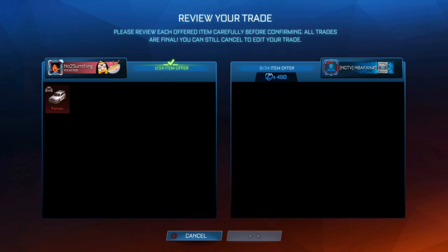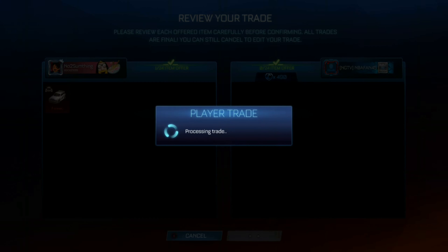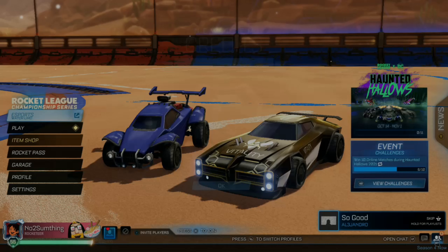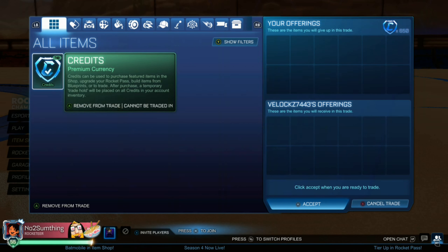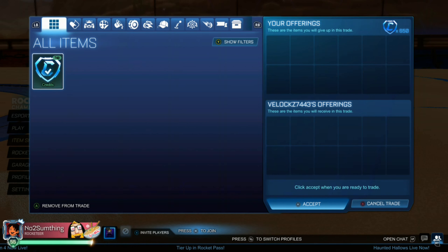Once again, all these trades are pre-recorded, so I'm sure the prices have changed since then. But I believe Fennec is still 450 to 550 — it's gone up and down a little bit, but it's still around a similar price. And right here, we're going to be paying 650 credits for White Hypnotics, which are at 900 to 1,000 or 1,100, but 900 at the minimum.